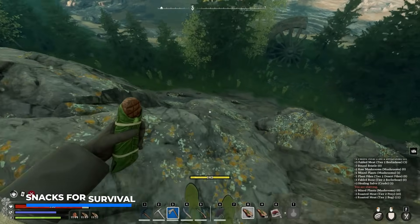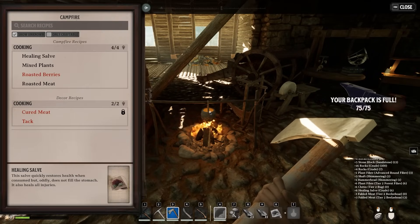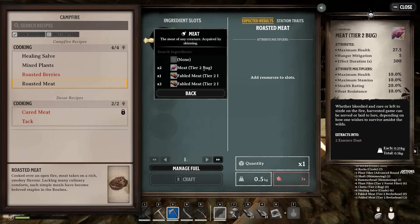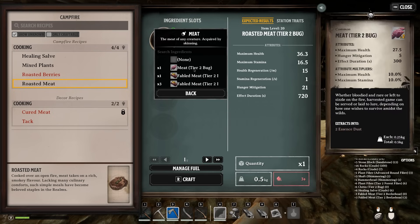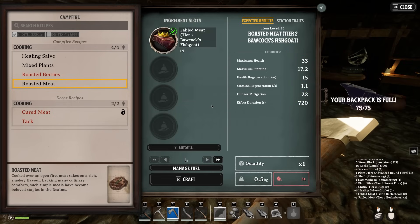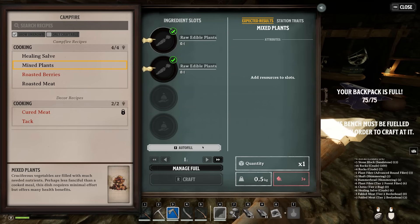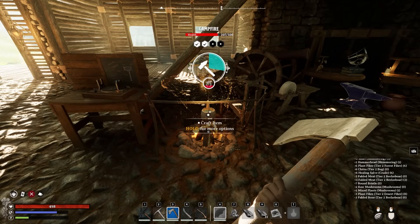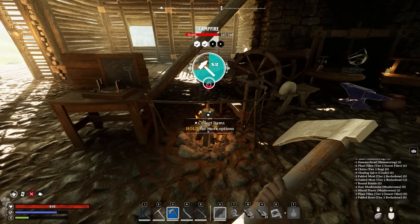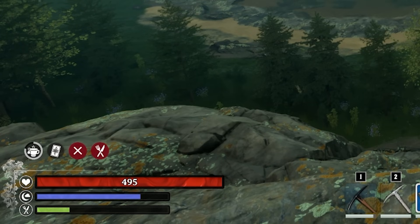Next up we have snacks for survival — essentials you want to have with you at all times to make survival so much easier in Nightingale. If we interact with the campfire and go for a roasted meat, throwing in this tier 2 buck meat gives us a maximum HP bonus of 36 and stamina of 16, but this actually changes depending on the type of food you throw in. For example, this high quality fabled meat comes with much better stats. It's very important you always have a nice amount of healing salves with you, as these are your primary means of patching yourself up during your adventures when you get injured. Right now I have 498 HP.